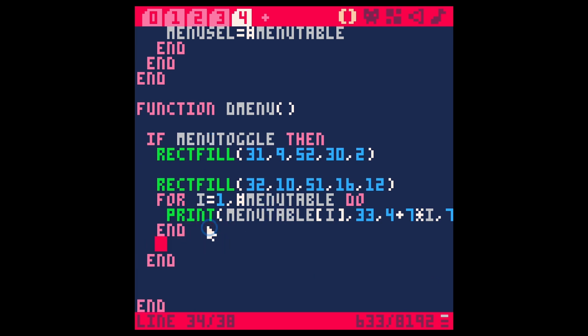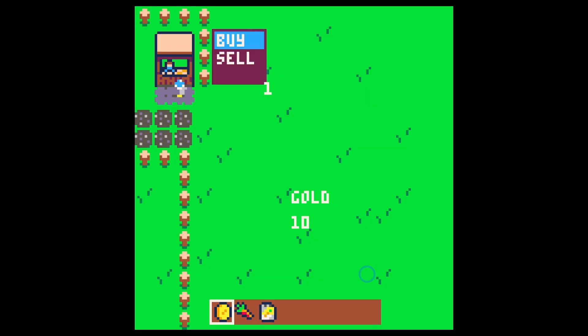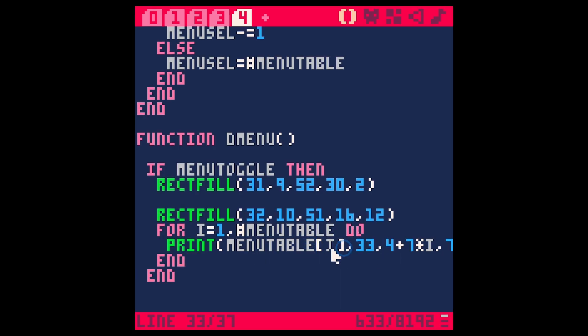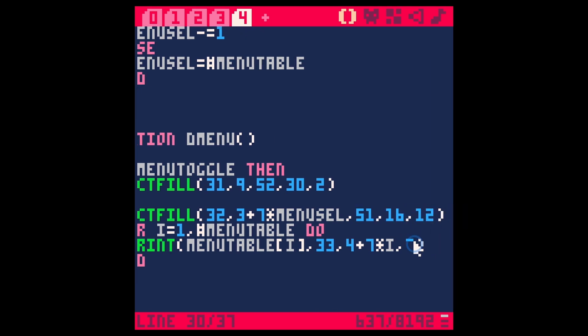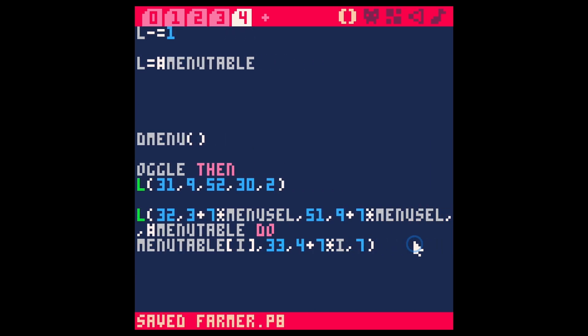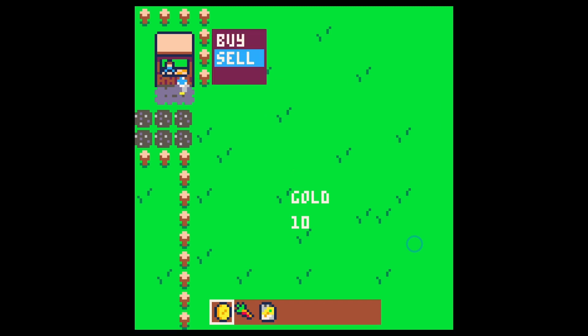We do a similar thing for up: else if button up pressed then minus equals 1, making sure it's greater than 1, and if not then menu_cell equals count of menu_table so it wraps to the last item. Let's print menu_cell to test — print it right at the corner of our menu in white. Go over to the shop, hit X, and pressing up and down gives either 1 or 2 — great. Now we just need to move the highlight rectangle to show what's selected. We'll offset the rectfill's y position by adding seven times menu_cell, making it 3 and 9 plus seven times menu_cell. Look at that — perfect!